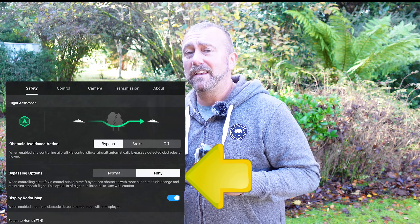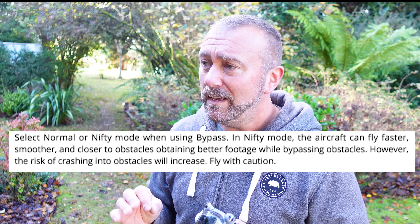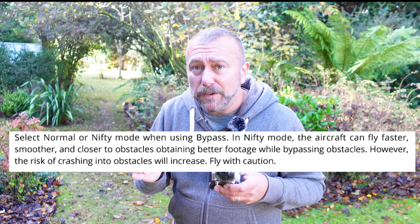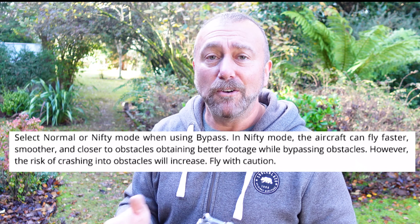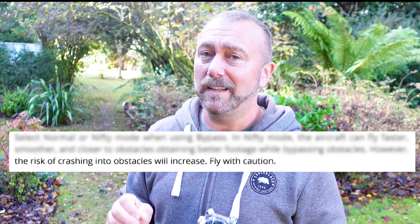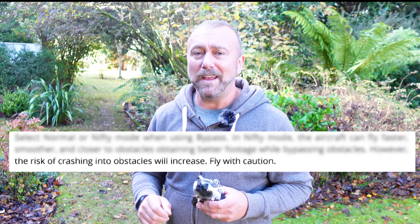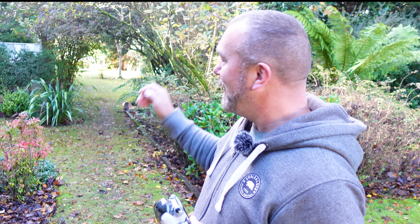The user guide actually says that nifty mode will reduce the obstacle avoidance action slightly, allowing the drone to maneuver more quickly and niftily around obstacles, also increasing the likelihood of collision — which isn't a great caveat to throw in there. But I thought what I'd do today is actually show the differences between normal mode and nifty mode and see whether or not it can get through there.